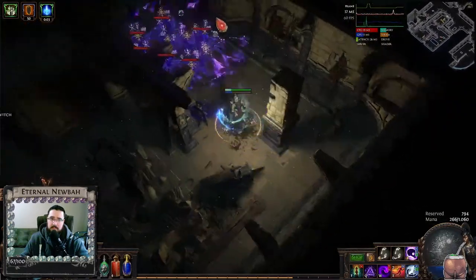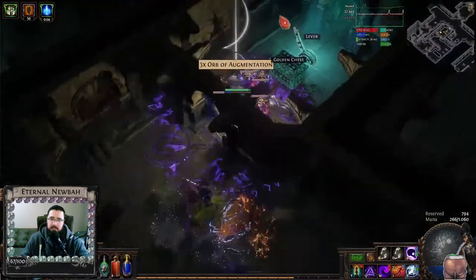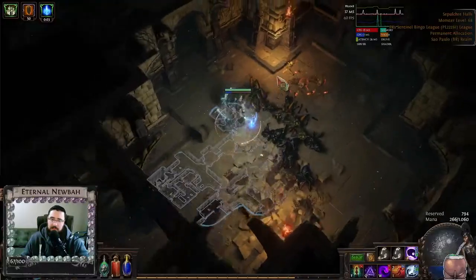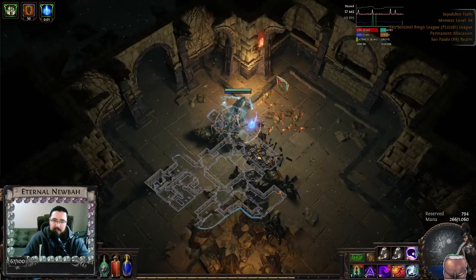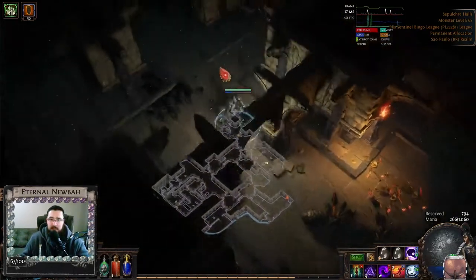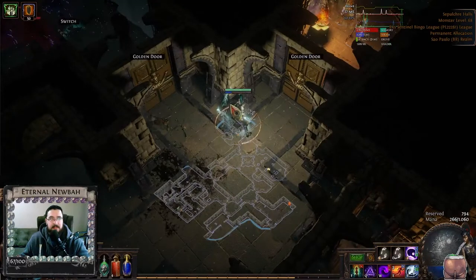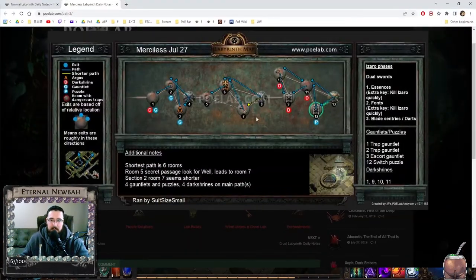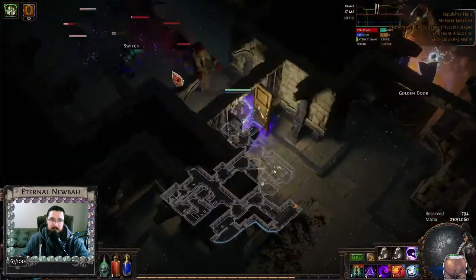Then we got the key. This is the same for the silver doors at the normal, cruel, and merciless lab — usually they are in the same room. In fact, silver doors in the merciless lab tend to be in different rooms already. So here, if we open to the right, we're going to have access to a room where there is a gauntlet or something that gives us a key. And if we go to the left, we go straight to the fight. So let's go to the left.